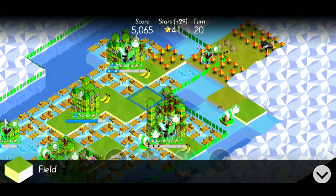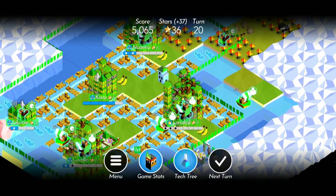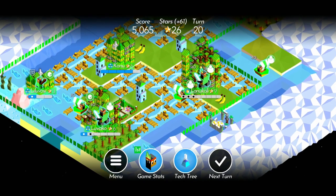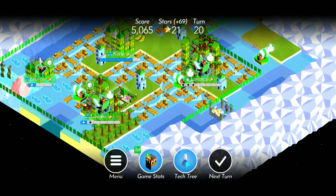If there's one tech you need for a great economy, it's trading. Trade lets you get customs houses, which give you 2 stars per turn for each nearby port. This lets you get a huge amount of stars per turn, which will let you get a whole lot of battleships.